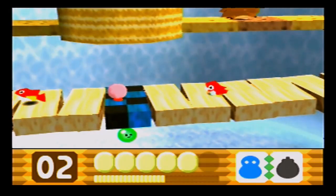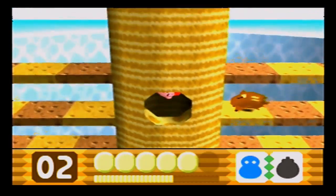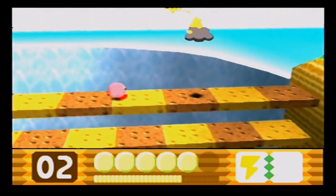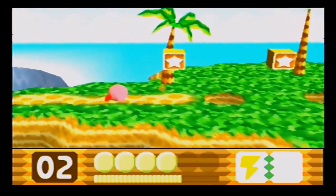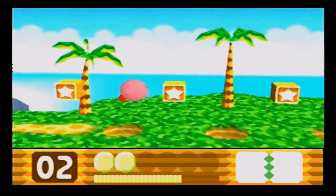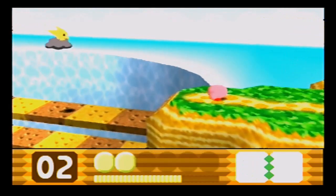There is another Crystal Shard coming up in this area, right here. See this block? You need bomb and you need the ice ability to break through it. So we're gonna turn into the icy snowman again, break through, get ricocheted up — and there's the Crystal Shard! We don't need this ability anymore. I will suck up that enemy who gives us electricity.